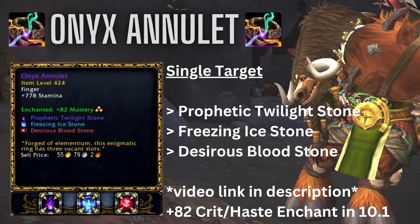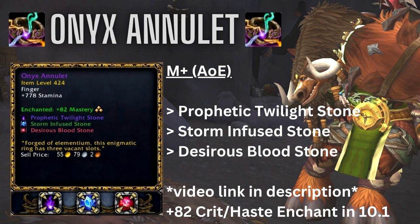Until you get a 441 or 447 Ring, the Onyx Annulet is still very strong for you on Marksman Hunter early in 10.1. For single target, run with the Prophetic Twilight Stone, Freezing Ice Stone, and Desirous Bloodstone. For the AoE or Mythic Plus build, it's pretty much the same except you swap in the Storm Infused Stone instead of the Freezing Ice Stone. For a Mythic Plus dungeon run, the Onyx Annulet is averaging about 7–9% of my total damage, so it's still a very strong ring.